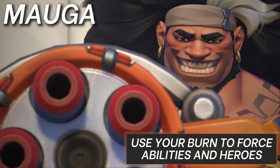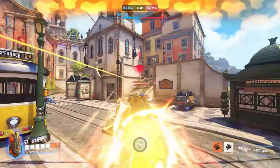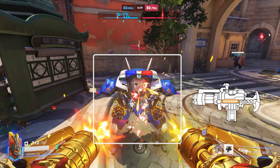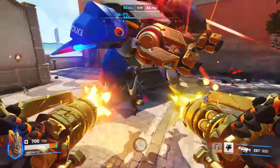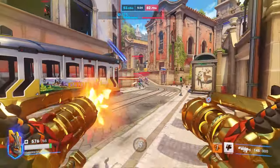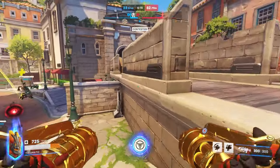Next is Mauga. Use your burn chain gun to force out abilities and heroes. After his nerfs, it can feel a lot harder to enter the fight, but his primary fire ignition effect makes him really good at setting up picks. The fire damage adds up and makes it hard for anyone affected to keep fighting. They're also marked for crits, although it gets a lot less bursty as the spread gets too wide at long range. The important thing is to use that ignition to your advantage. Mauga gets a lot out of focusing tanks, but DPS are still the real carries.